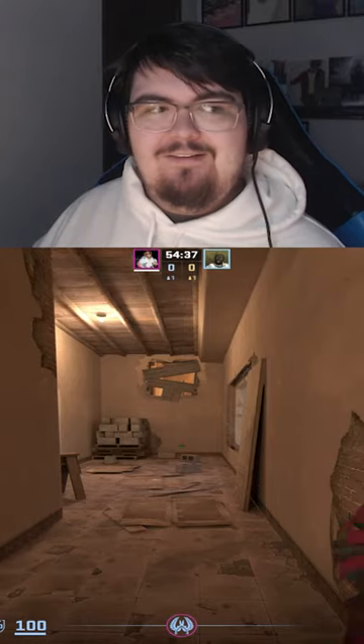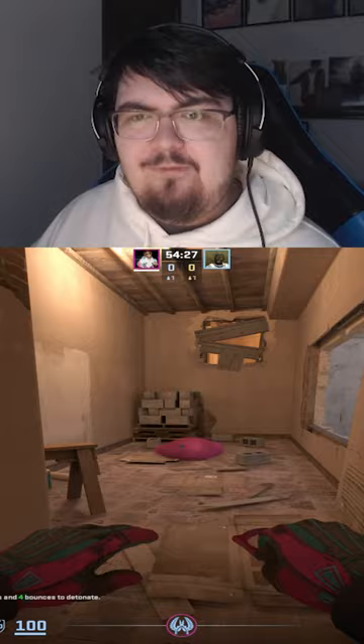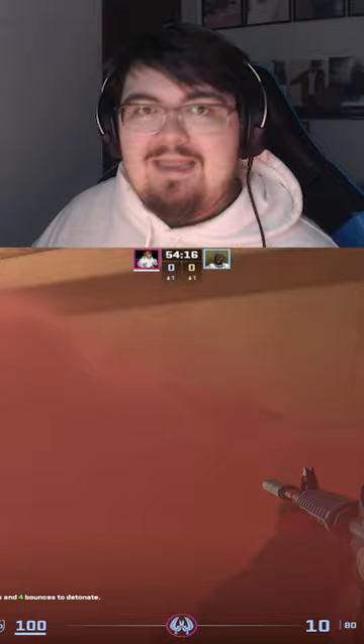One of the new metas in CS2 is to give yourself one-ways by shooting holes in the smoke. The most common example is on window on Mirage — if you get a nice window smoke, that lets you stand on top and shoot the corner of the smoke. You get a big hole, and if anybody's top mid, you'll be able to kill them.